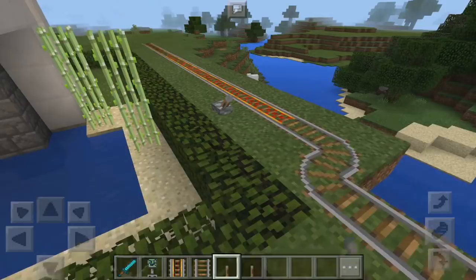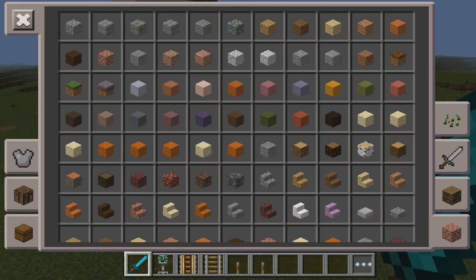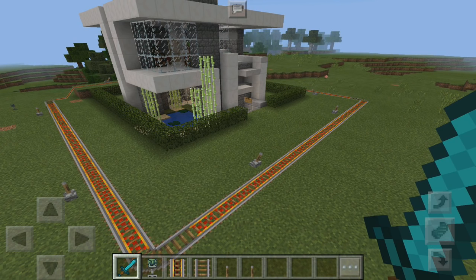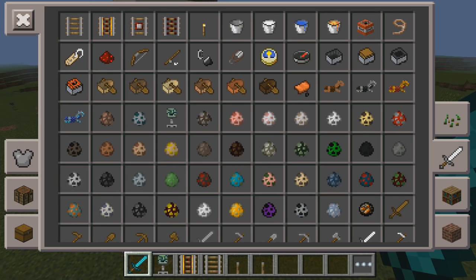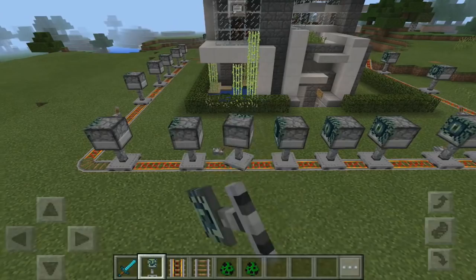Alright guys, as you can see I just placed some rails all around the house, and that's what you want to do in your own world if you want to protect your own base. Now what you want to do next is go to your inventory, click on the iron sword, and you should see this turret right here — it pretty much just replaces the chicken spawn egg. I just placed these turrets on the rails all around the house, so that's what you want to do.